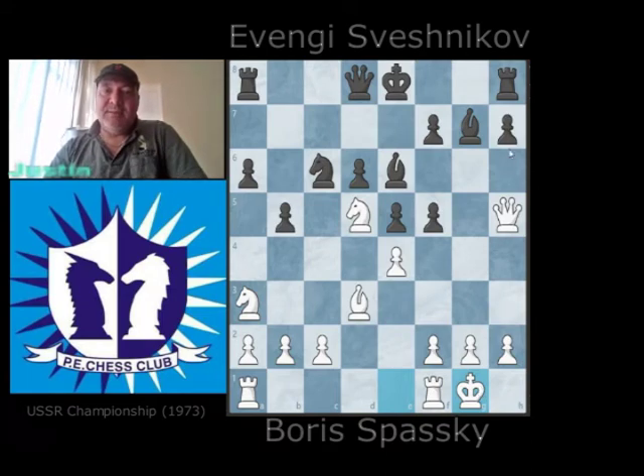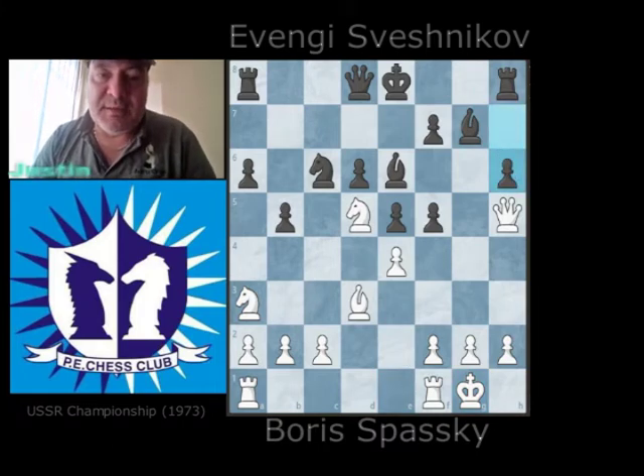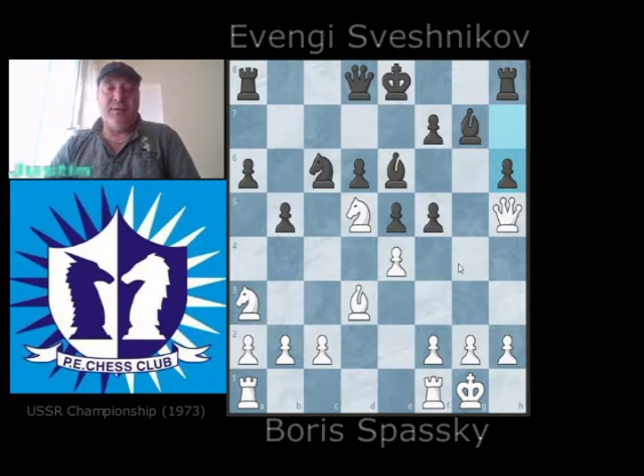Black plays h6. I think if he castles straight away, we might see a sacrifice with pawn takes f5, push the pawn to f6, and with the bishop and the queen working together towards h7, black might be in trouble. So therefore, black plays h6, stopping those ideas — but on the other hand, he's lifted another pawn. He's got one pawn at home on f7, and there has to be a way for white to get an advantage.